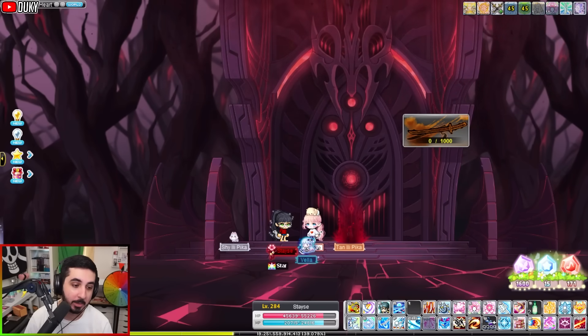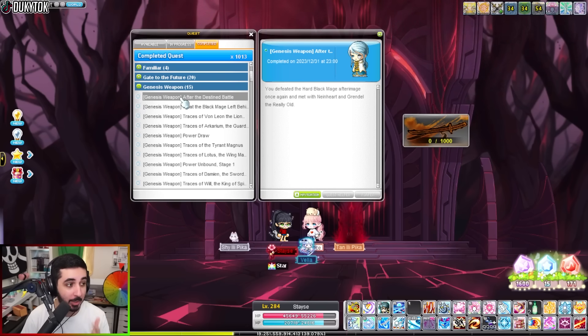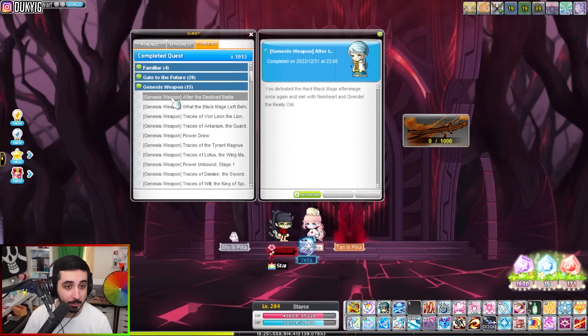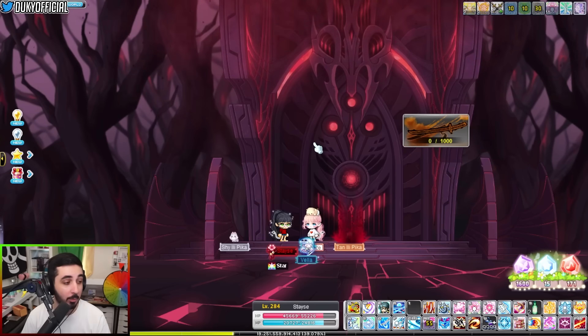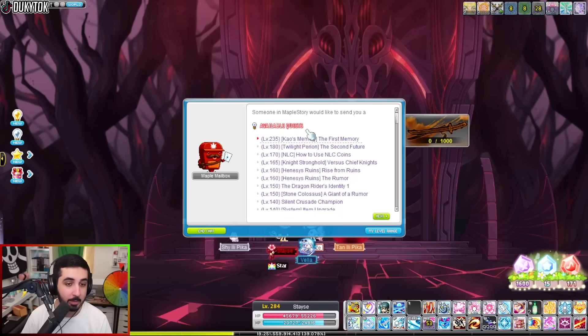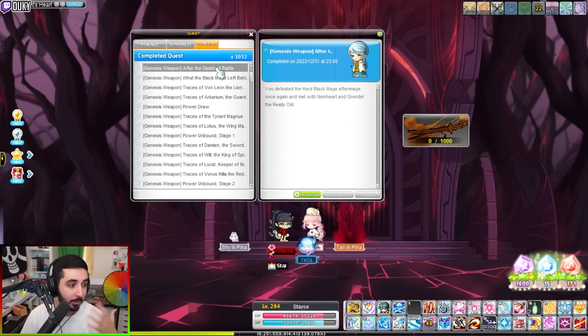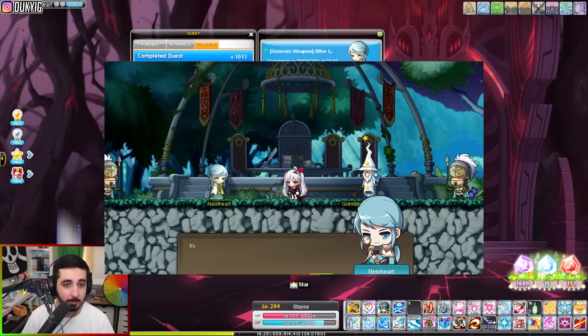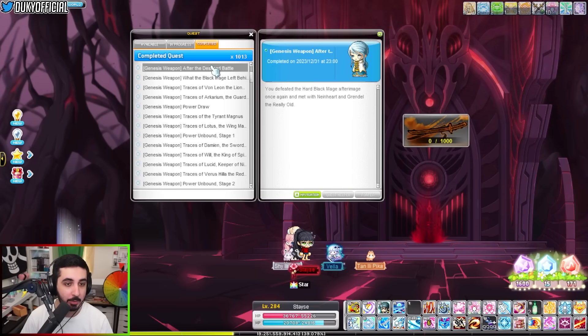To get the genesis weapon you're going to have to complete the genesis weapon quest line, which takes eight months to complete. The earlier you start it the faster you liberate, because it takes eight months no matter what. Once you hit level 255, in the light bulb there's going to be a level 255 quest called 'Genesis Weapon After the Destined Battle.' It's going to teleport you to a map called the Evening Conference Pavilion — a special map only accessible while doing the genesis liberation quest line — and you just talk to Nine Heart and accept the quest.